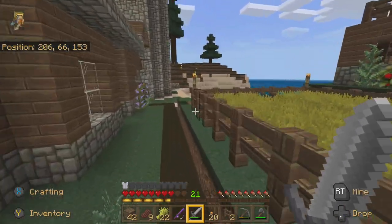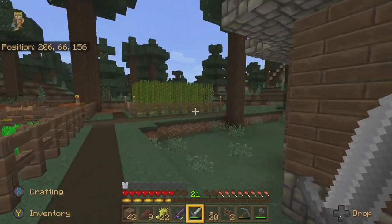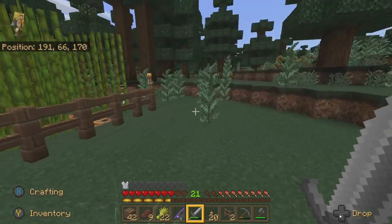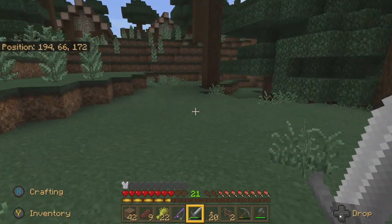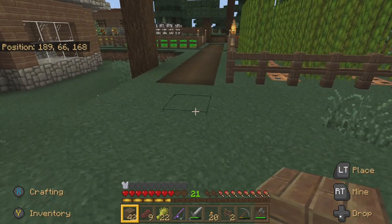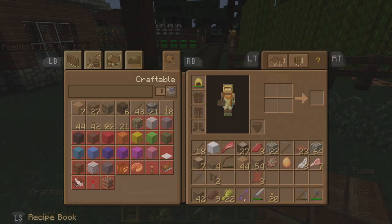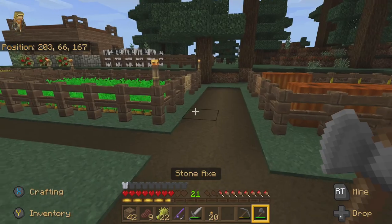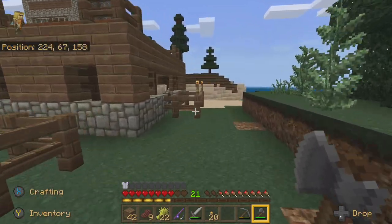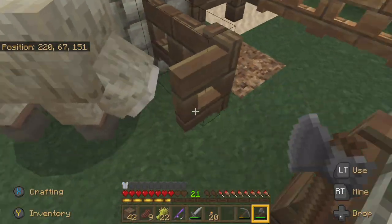The other thing we were going to create was a chicken farm. Let's see where we can make it. We'll make it over here. We're going to need some iron to make this. Here's the pathway — let me make a shovel. Where's my crafting table? I must have left it in there — I need to get it before he tries to climb on it.